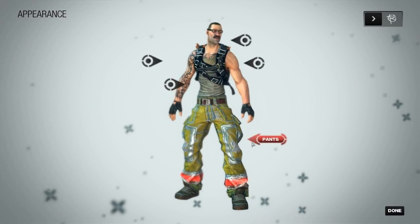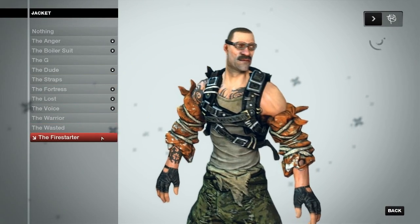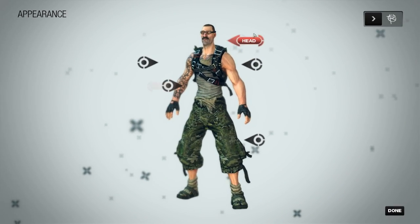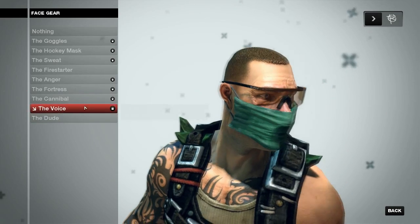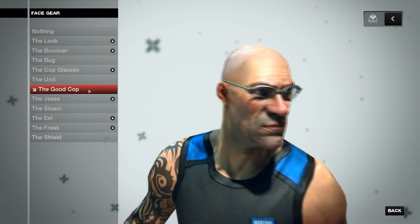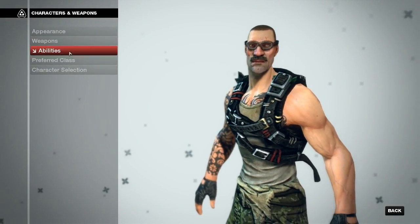We'll change his pants up to something — waisted, sure, give him some sweet camo. For the jacket, I really can't get myself away from the straps — I keep unlocking other ones but I really like these. We'll make them green. Just shirt, headgear, face gear, fire starter voice — I haven't unlocked the voice yet. I have unlocked a lot more stuff on the other side of the spectrum, including some cool stuff — like this one because he looks like the metro cop from Half-Life 2.